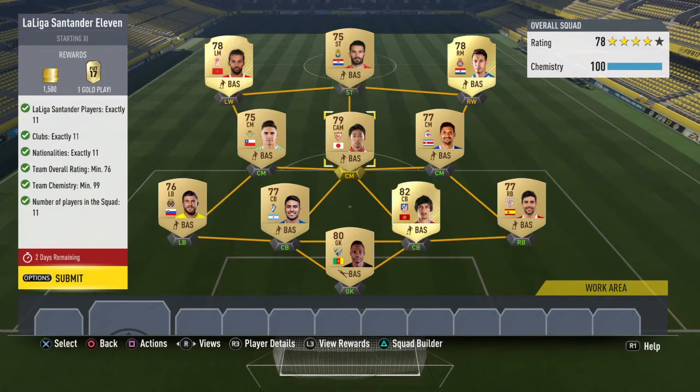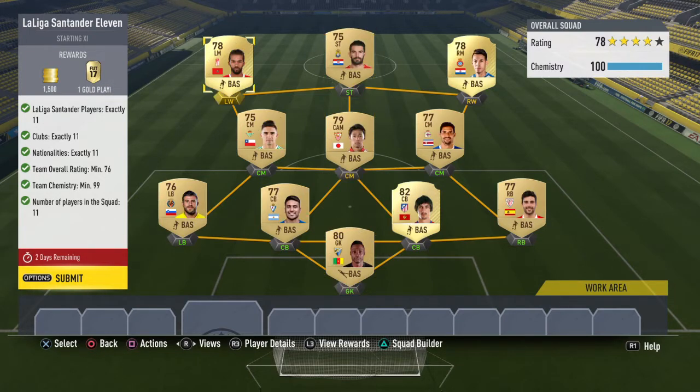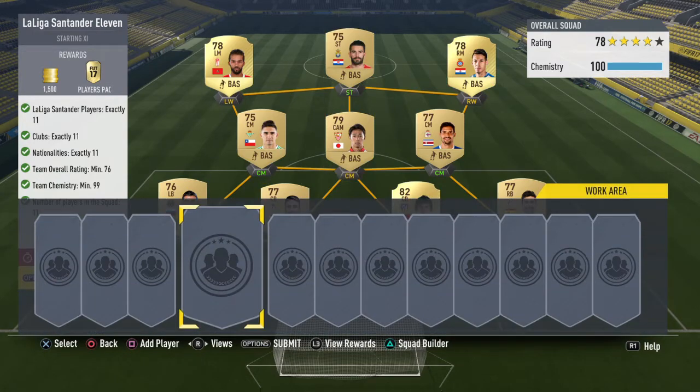These guys should all probably be pretty cheap. Pretty much what would have to happen is every player that's not from Spain and the LaLiga price would have to go up — and that wouldn't really happen. Maybe they all went up 100 coins, but you guys should be fine buying pretty much anybody. It's a pretty easy team to make.